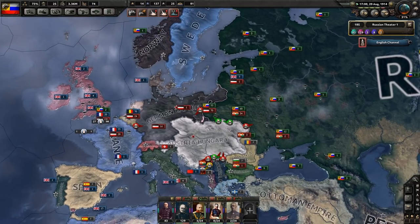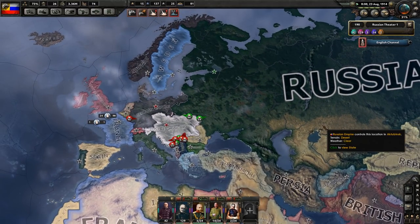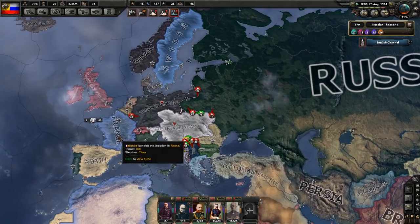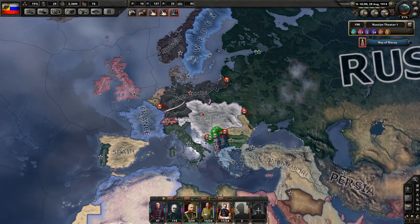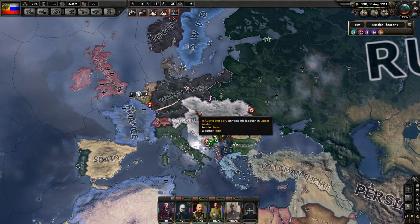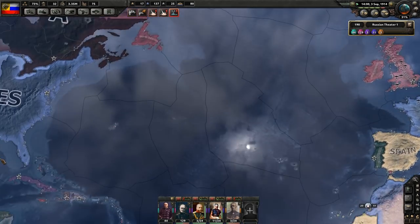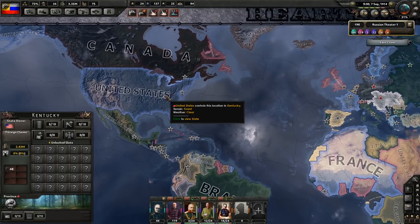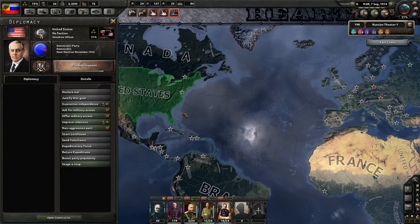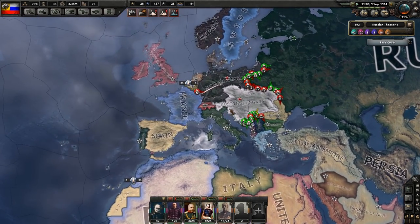I think Russia is the deciding factor — probably the most important country in World War I — because more than likely France will hold its front. But if Russia falls and you leave Austria and Germany with only the Western Europeans, I don't see how they're going to stop them without the help of the United States. And the U.S. does not always join in; sometimes they just stay out of the affairs of Europe as they wanted to historically.